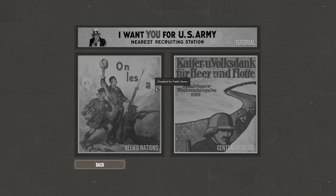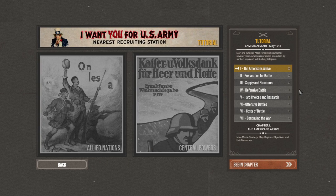Let's jump into the campaign. Here we can choose the tutorial, which puts you in the shoes primarily as the Americans, although it's kind of the Allies in general. The tutorial has eight chapters, plus the ability to continue afterwards. You start with the Americans arriving in the spring offensive for the Germans in 1918, and then you learn different core mechanics of the game.